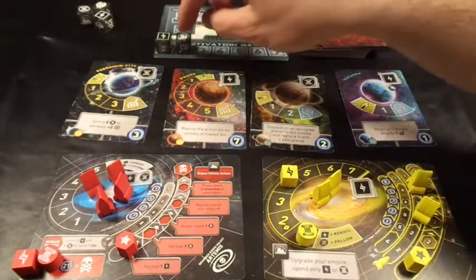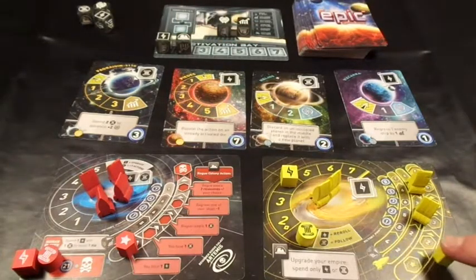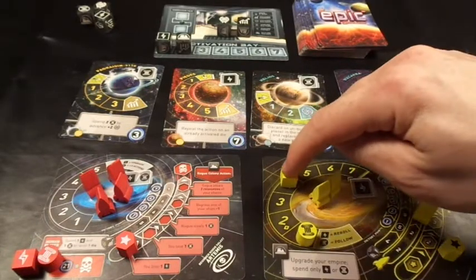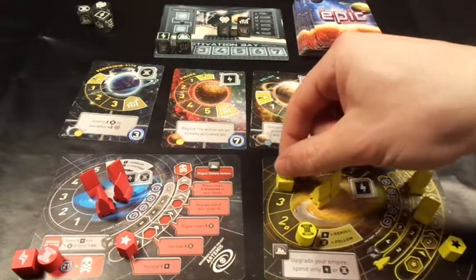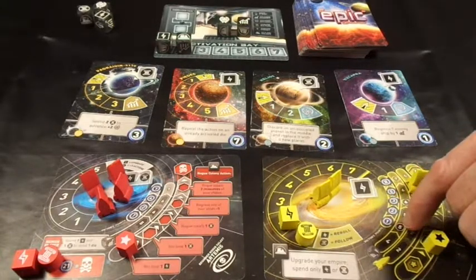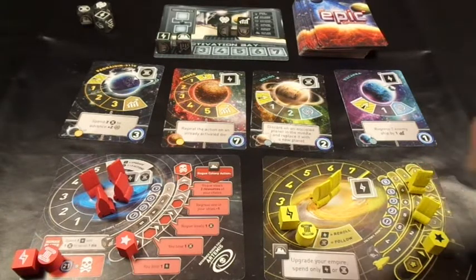It's not enough to just have the resources, you need to have a colony die as well. So I can upgrade from level one to level two - that costs two resources, either culture or energy. I haven't got enough culture so I'm going to use energy - two energy - and I'm now on level two. That's given me one victory point and on my next turn I can use five dice. I don't get to use the extra dice straight away and I'm still on two rocket ships.